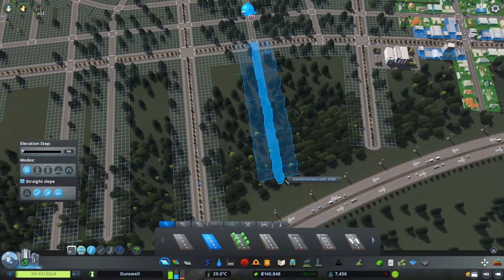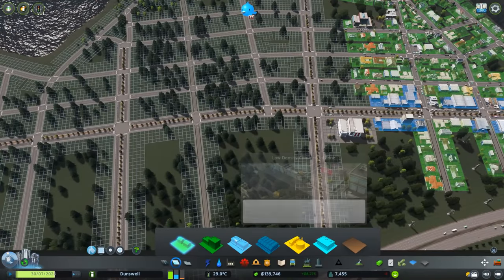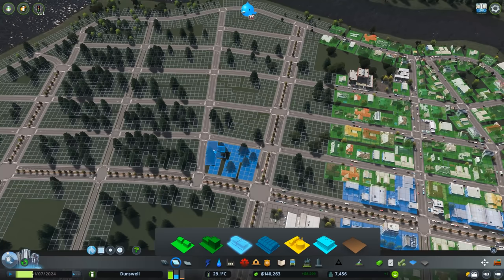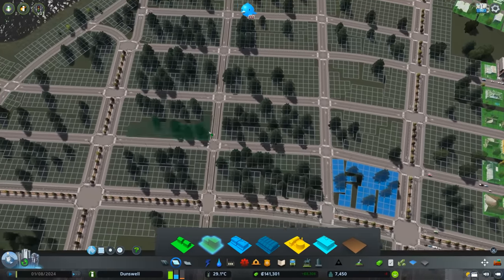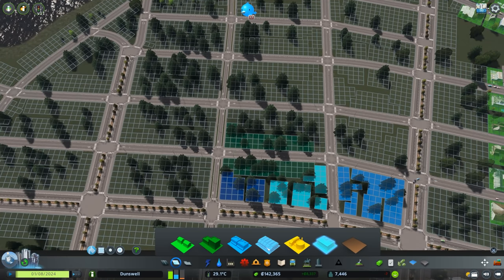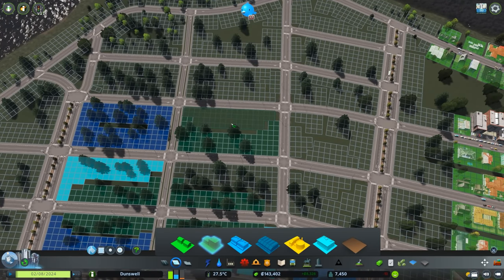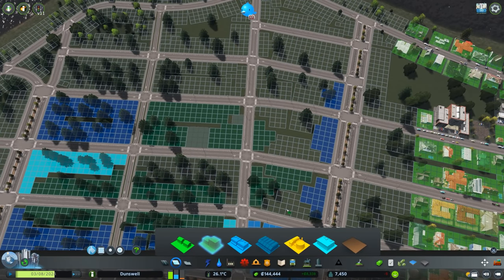That's to come in the next episode and I can't actually wait to get into that, it's going to be a lot of fun. Let's jump right into the game and start expanding in the downtown area. I'm going to try to make all these lots mixed use - mix in some high density residential with some offices, maybe some high density commercial here and there. I want to diversify things as much as possible.